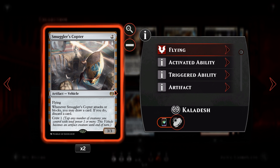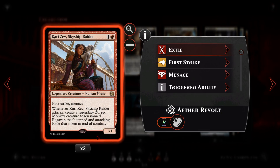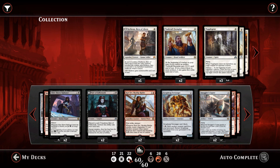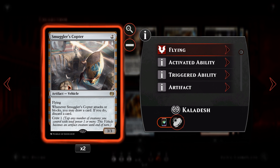We then have Smuggler's Copter: for two colorless mana, a 3/3 vehicle with flying. Whenever Smuggler's Copter attacks or blocks, you may draw a card — if you do, discard a card, so we get to loot. It also has crew one, which means every single creature in our deck can crew it and get in over the top. If Kari Zev can't get in anymore, we can use her one power to crew up Smuggler's Copter and hit for three in the air. That looting ability also allows us to get out of a mana flood. We're running 22 lands, but if we end up finding a lot more than that during the game we can discard them to Smuggler's Copter to find burn, removal, or more creatures.